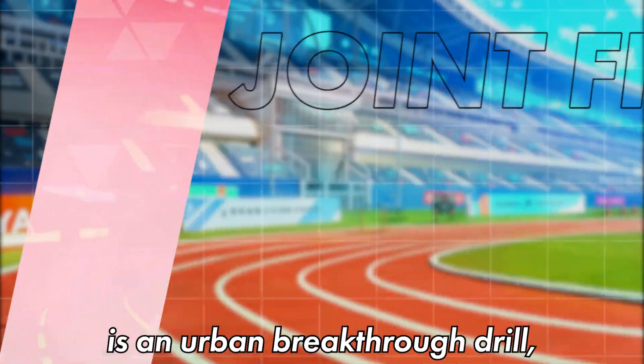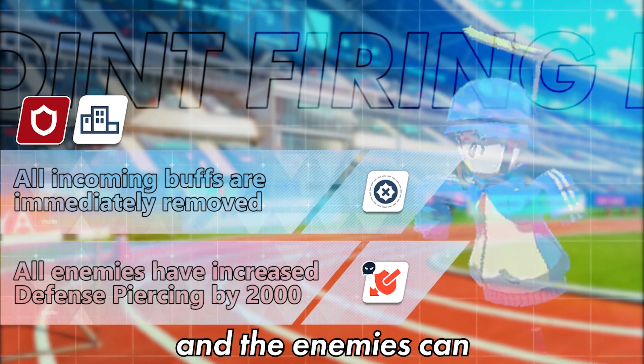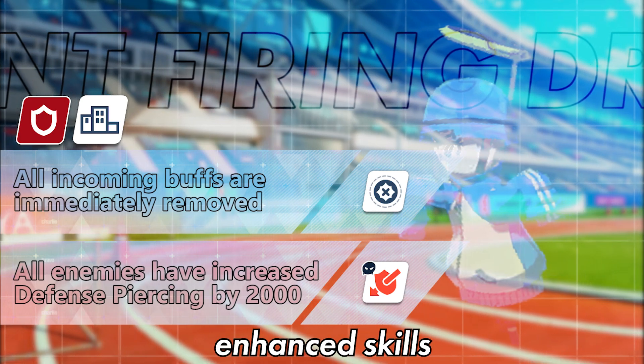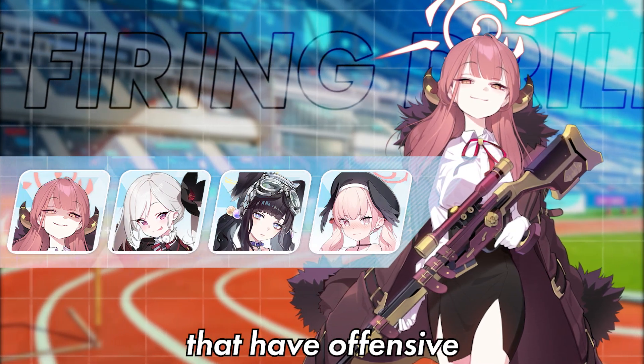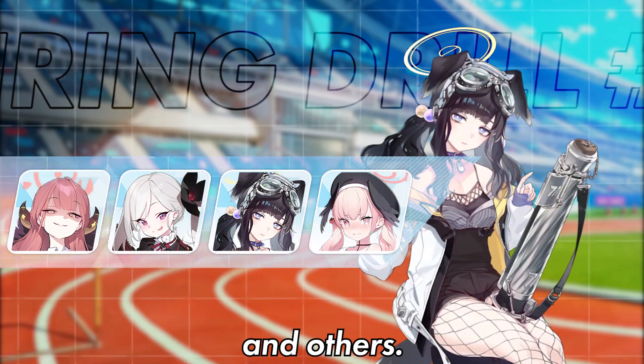The 9th Joint Exercise is an urban breakthrough, but this time, every single incoming buff will be blocked and the enemies can ignore defense by a flat 2000. However, the buffs from enhanced skills and specialist subskills are unaffected. This gimmick is nothing if you have explosive units that have offensive EX skills like Auru, Mutsuki, Ibuki, and others.